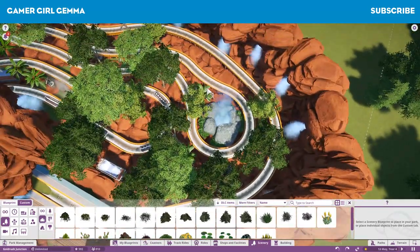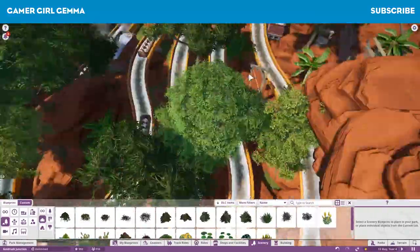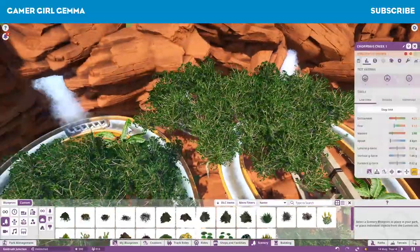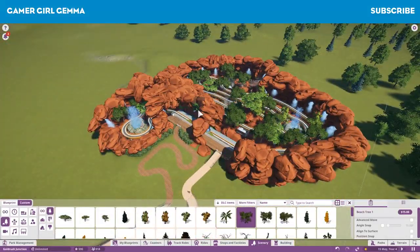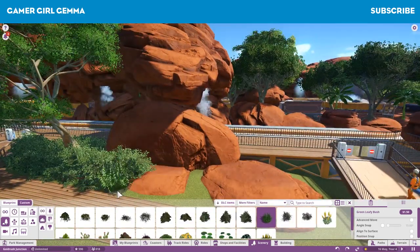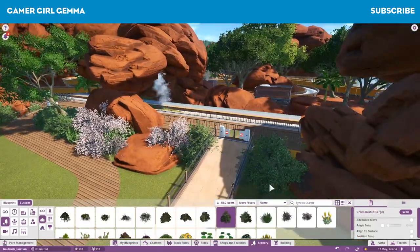So I might actually end up getting rid of it. Maybe on the next episode we might have a look at building a log flume or rapids on my own and just trying to work with that and decorating that. So that might be what we do on the next episode or maybe the episode after that.